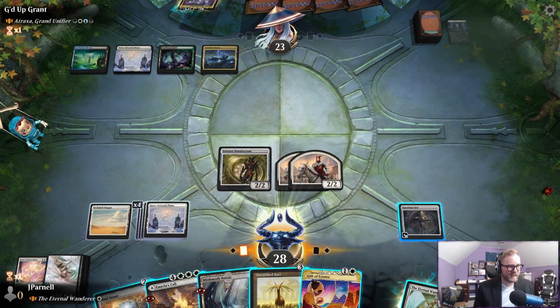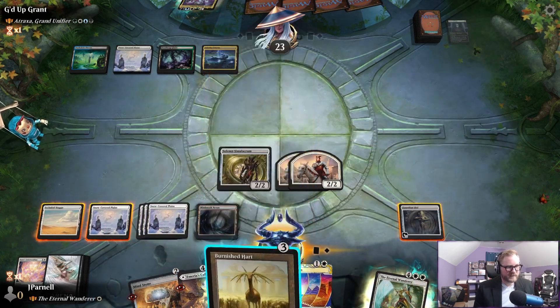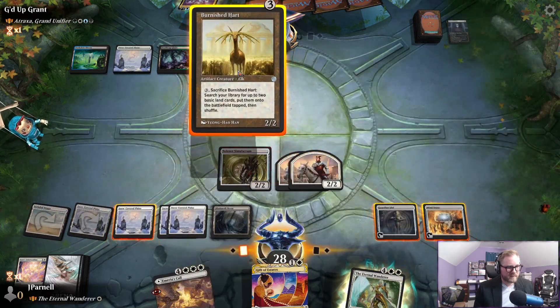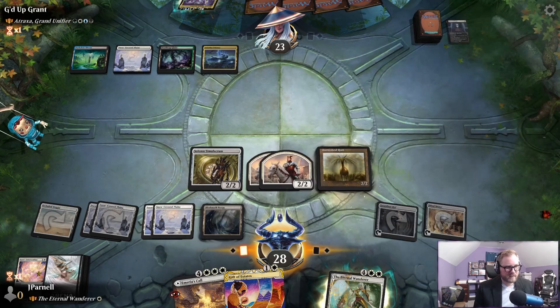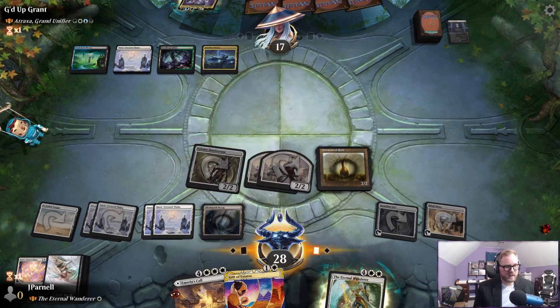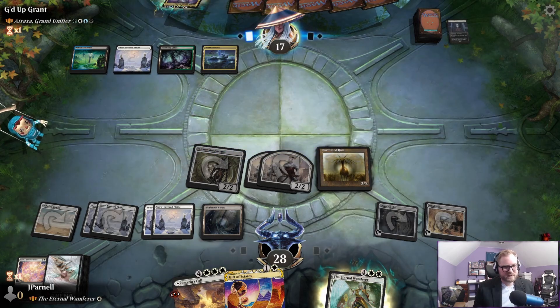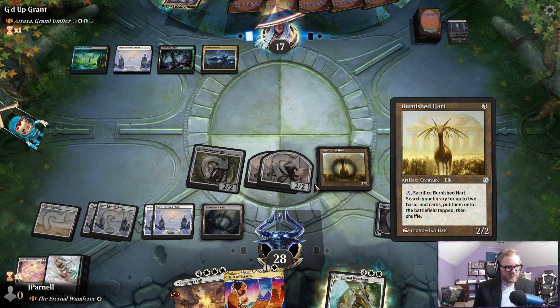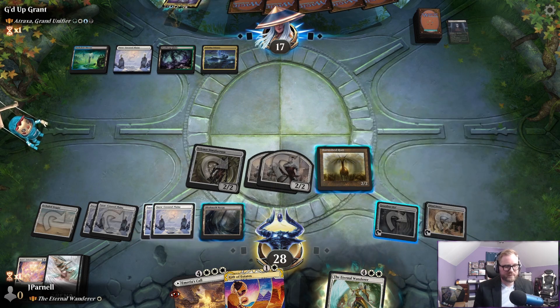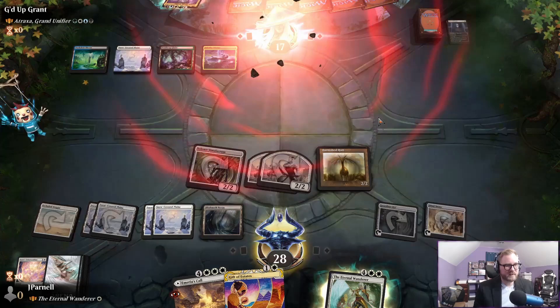They even have a land — this Gift of Estates isn't very good, but I think we will be okay. We're gonna beat down with our meager crew of tiny creatures. That's how you can lose with Atraxa — only four mana.